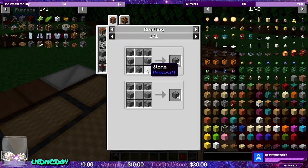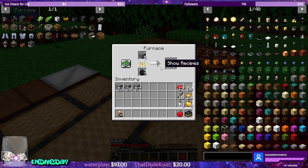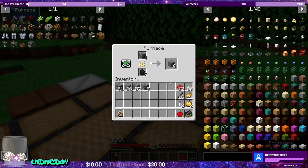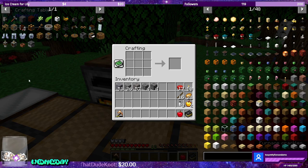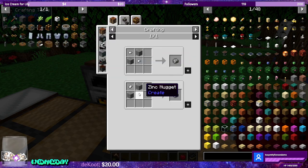The blast furnace is going to require sturdy stone, which requires four pieces of stone and four pieces of cobble. Let's grab some cobble — eight, there's four. Let's go ahead and make the sturdy stone. There we go. We need to make andesite alloy, which we're going to make out of zinc nuggets and andesite.